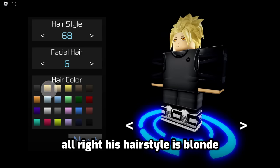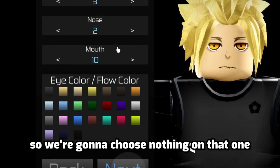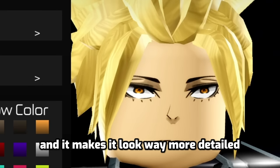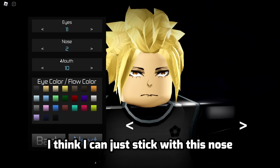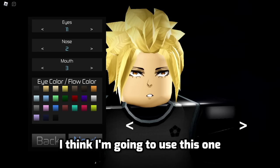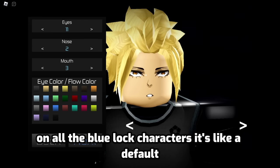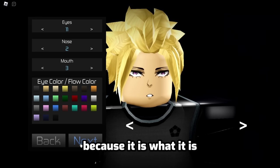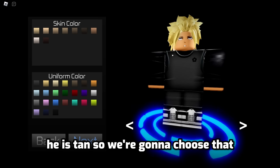His hairstyle is blonde, so we're going to use blonde, and he has no facial hair, so we're going to choose nothing on that one. And his eyes — I think I like these eyes more, better on him. It makes it look way more detailed. And for the nose, I think I can just stick with this nose. And for the mouth, I think I'm going to use this one, because I like this mouth on all the Blue Lock characters — it's like a default. And for the eye slash flow color, I think I'm just going to choose pink. And for the skin color, he is tan, so we're going to choose that.